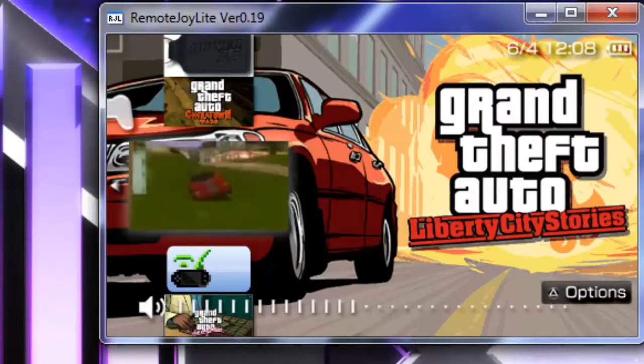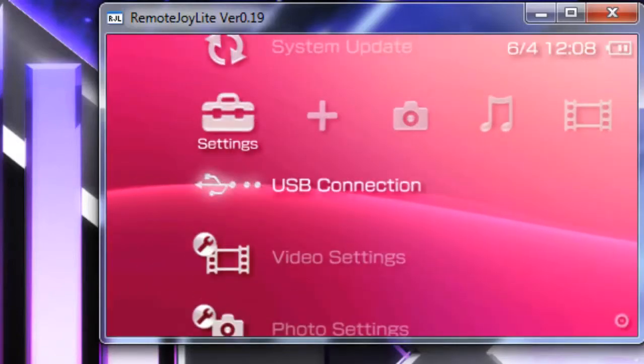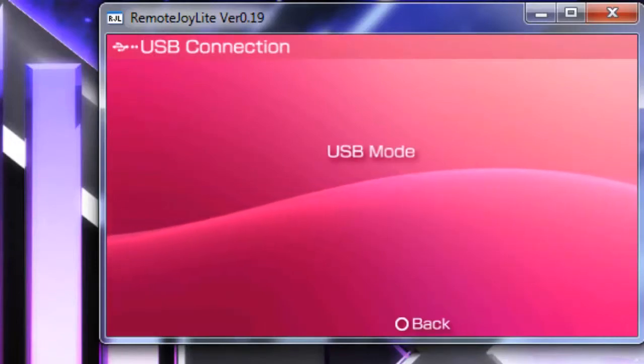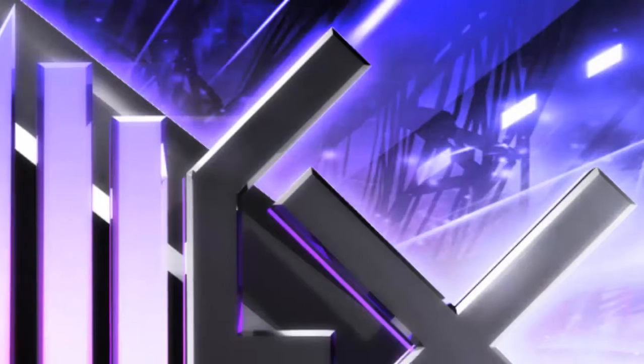We're going to be doing it on this game here. So the first thing that you'll need to do is obviously go to USB Connection, and then I'm going to have to quickly exit out of Remote Joy Lite, which is this thing here, so I can actually get the USB Connection up.